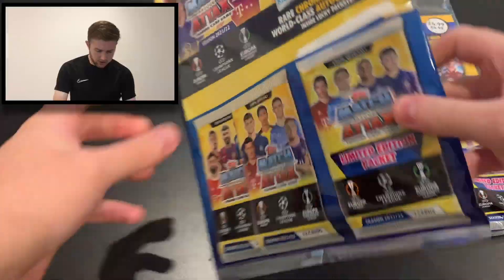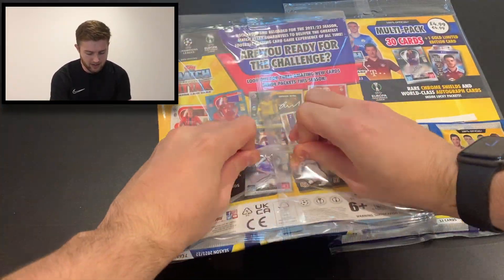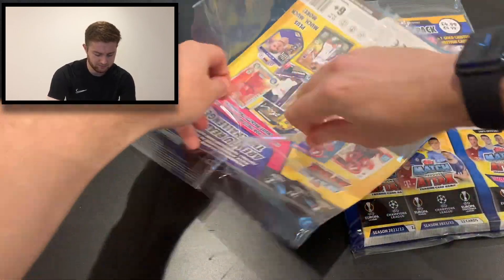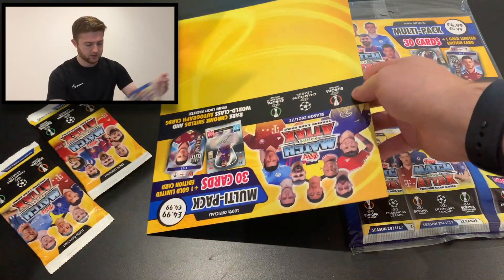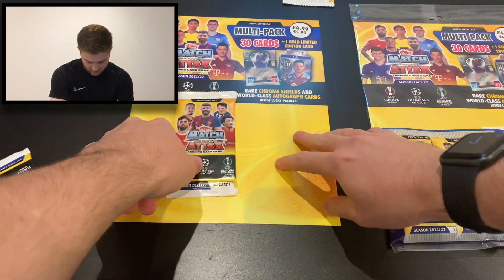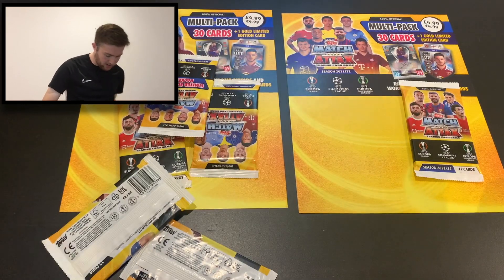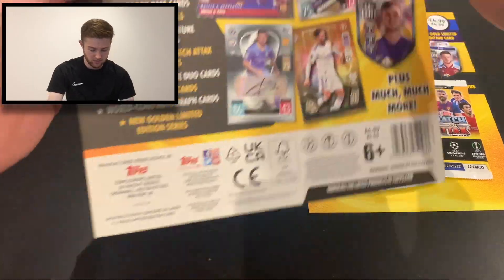Let's just crack this first one open and see what we get. We'll crack them both out from the packaging to begin with. Multi-packs are normally stuck to the backing board, which is quite a nice change. There's our first one out. There is the wrapper for the second multi-pack, and there are the other two packs that go with it. Let's take a look at this backing board and see what else is on there.